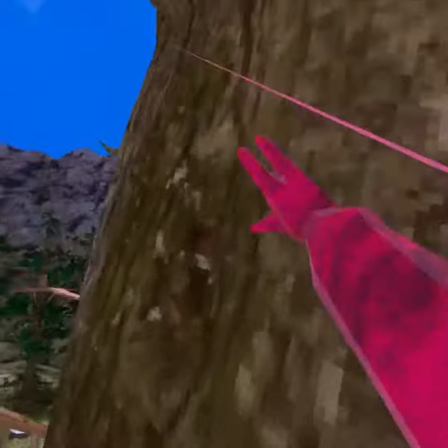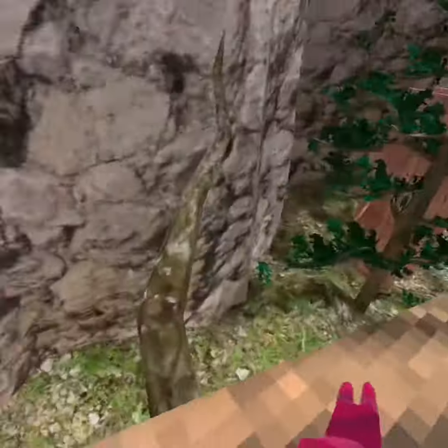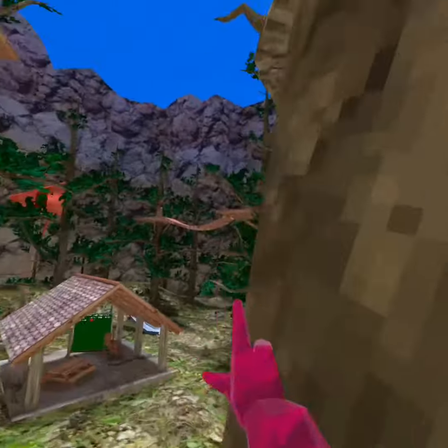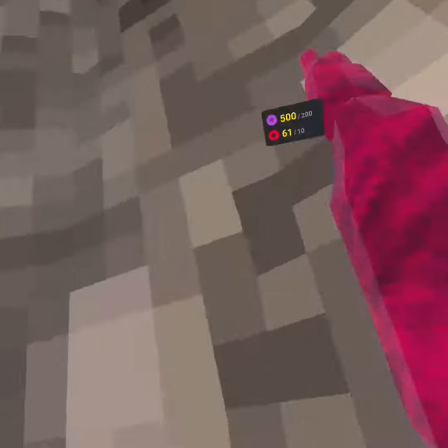If you take it to the red walls, it does work. So I'm gonna teach you how to do it. Basically, all you want to do is slippery wall run up to here and then do it like you normally would.